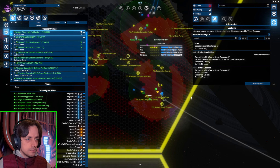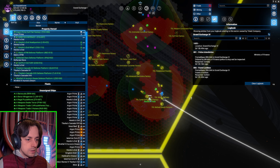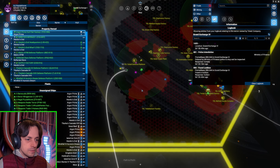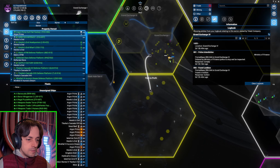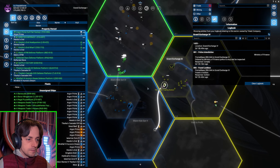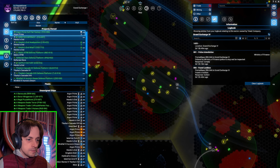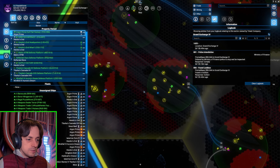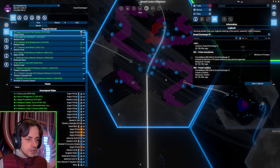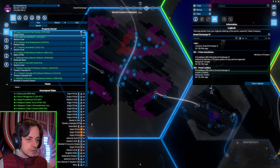I wonder if there's a way to make them show their entire area whenever. Maybe if the sector was a purple plot. Red doesn't seem to be doing wonderfully. This has got loads of purple — are we a long way from Second Contact? It doesn't look like we are, so maybe we can go over there and have a look.